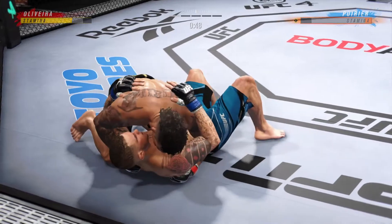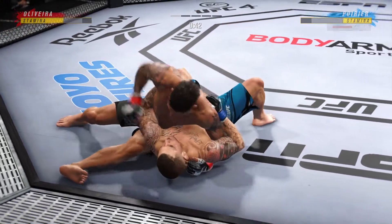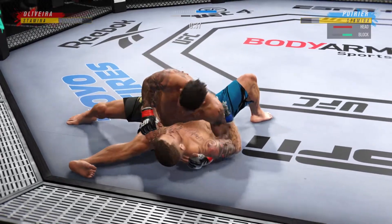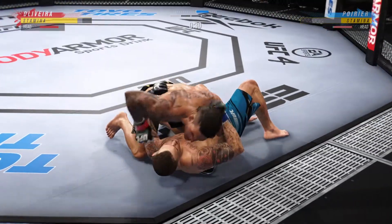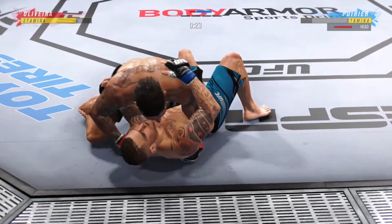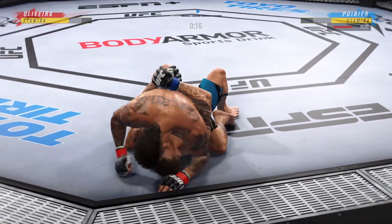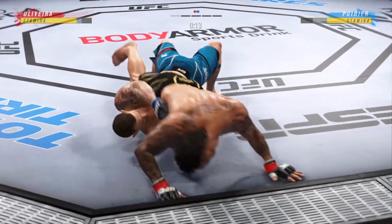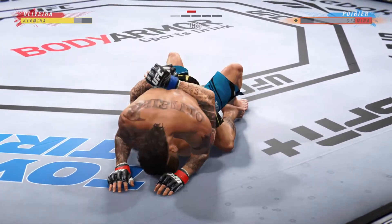Right into side control — upper body strength figures to be put to good use here. You've got to look for his opponent to turn back into him; he should chase the guillotine, but the opponent turns to the opposite side. He can take his back, throw his hooks in, try to choke, or flatten him out and go for the finish. Good movement on the ground — he really is a master of these transitions, a master of movement on the ground. You never know where he's going to be. Five minutes in the books.